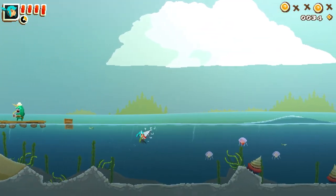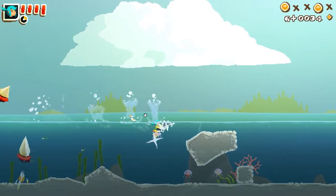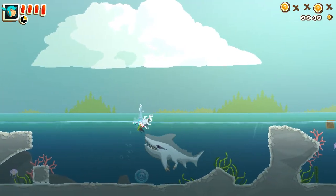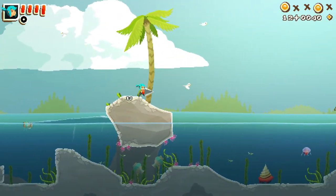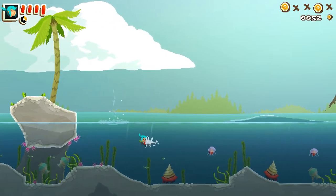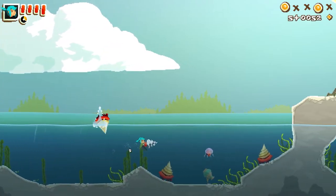This first level is obviously a water level. Pepper normally uses the drill to drill through solid materials, but here Pepper can use it as a propulsion device to move her through the water, or she hits the boost just right to skim along the top.